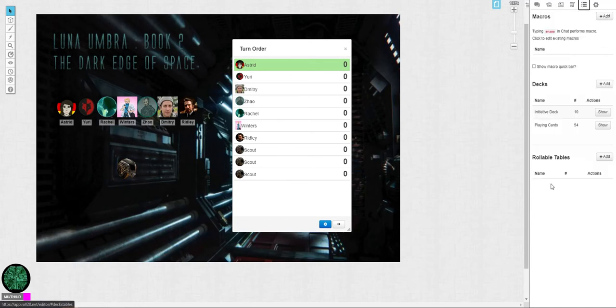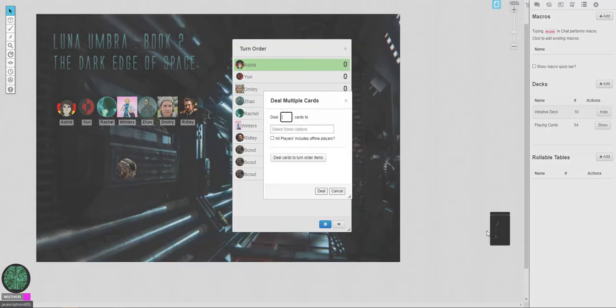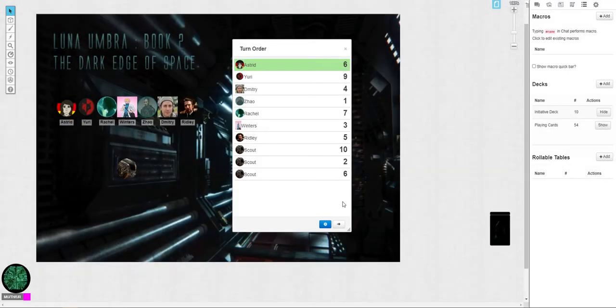We're here to discuss the initiative cards though. It's got ten cards in it, as we all know. So we hit Show — that gives us this deck here. Then I can hit Deal as the GM and say 'Deal Cards to Turn Order Items.' Boom! Gives everybody a card.